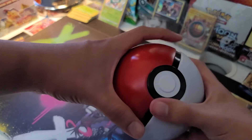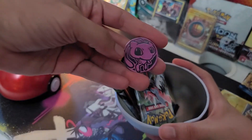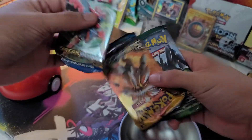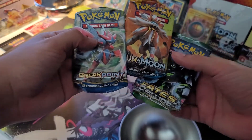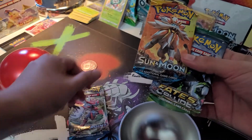I think it looks really cool and I really want it as a sort of ornament. So here we go — it comes with a really cool pink mew coin. And then we have three packs: you have a Breakpoint, a Sun and Moon, and a Fates Collide.